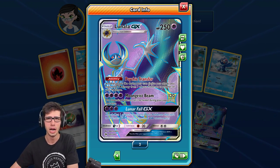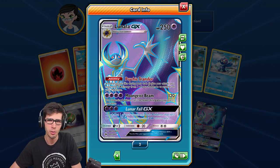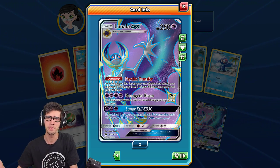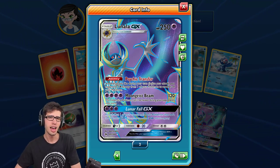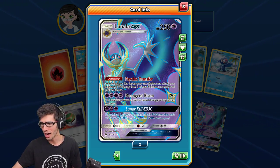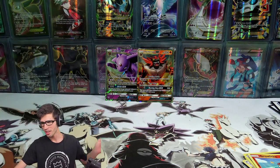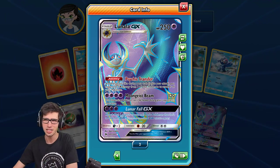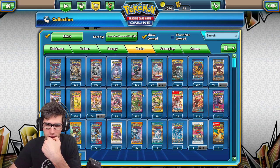TCGO comes through with the win today from the eight-pack battle. We got the Lapras GX full art and the Lunala GX full art, alongside the Gumshoos GX. In real life we scooped up the Incineroar GX and Espeon GX. TCGO definitely had the better pulls today.